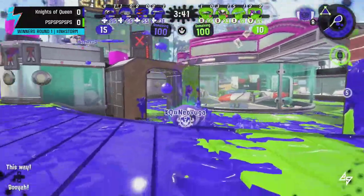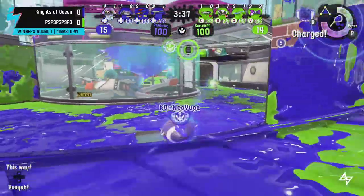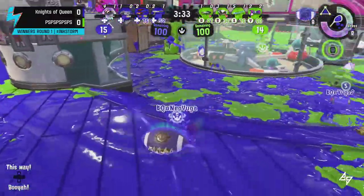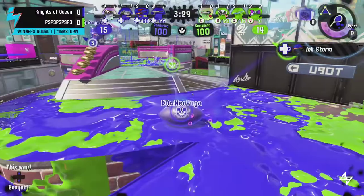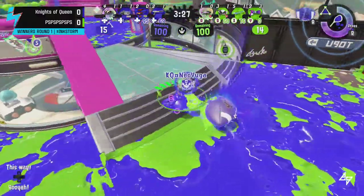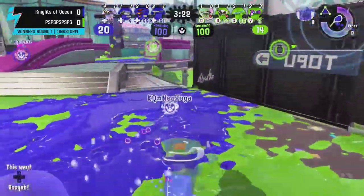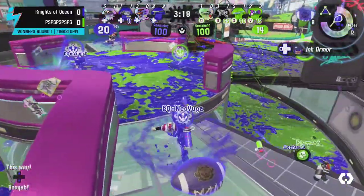If you see the KAs at the top of the screen, the Squiffer already has five KAs. You can get a lot of assists with Point Sensors and Armor on that, but we've already seen the Squiffer get several big shots — so the Squiffer is coming out pretty handy for Team PS as Knights of Queens tries to create an opportunity to get their 20 clams into the basket.